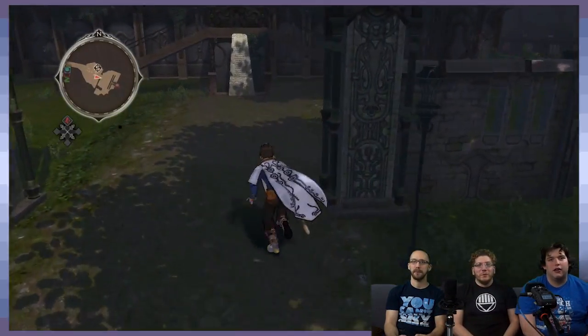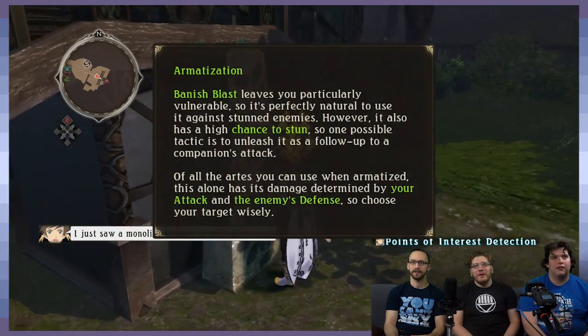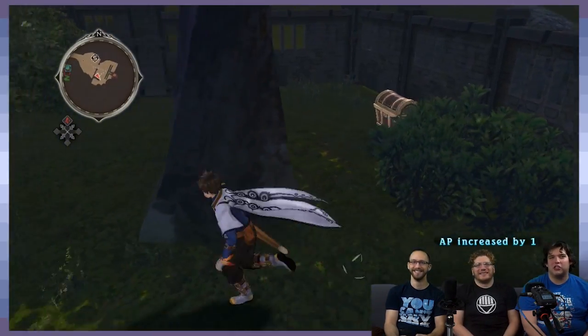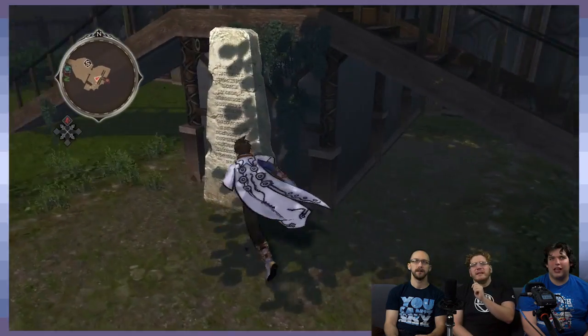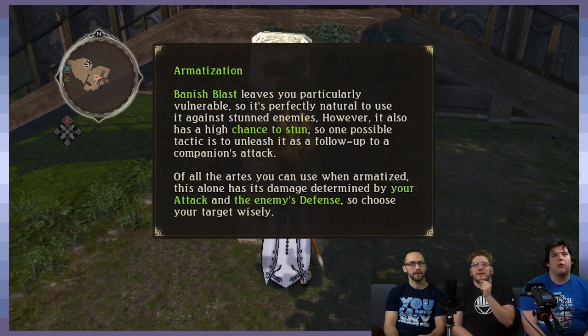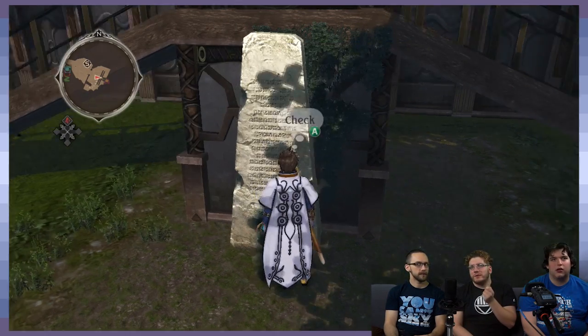Hey guys, welcome back to Banish Blast. I like how the monoliths are still telling you things we should know by now. Well, I think they might be random — maybe not, I'm not sure. They're just like, 'Armatizing is...' oh, 'Banish Blast leaves you particularly vulnerable.' I see, so they're just kind of telling you stuff about Armatize Blast — it just prevents you from walking around.